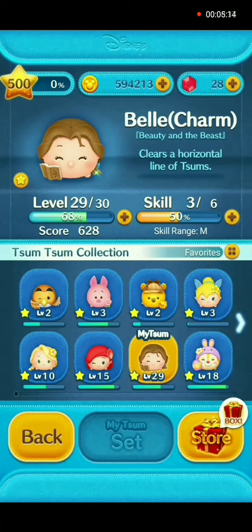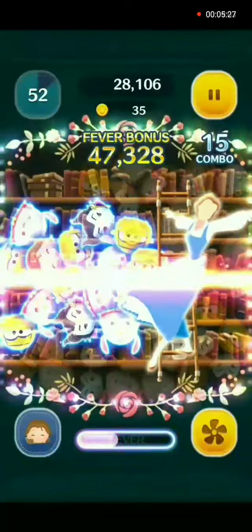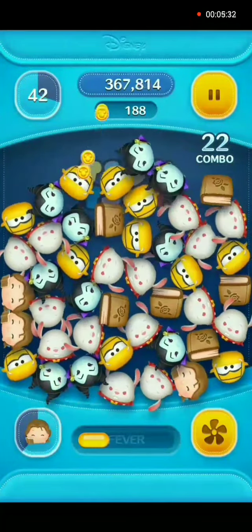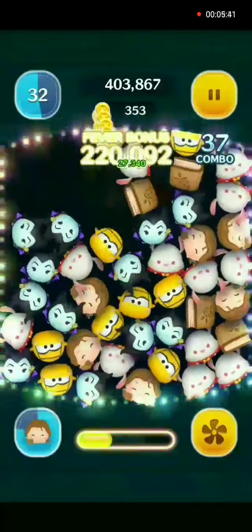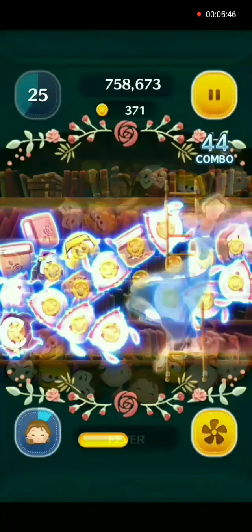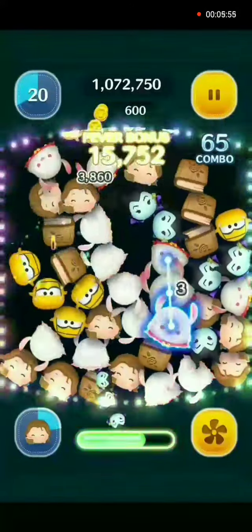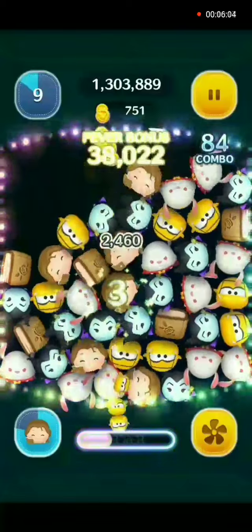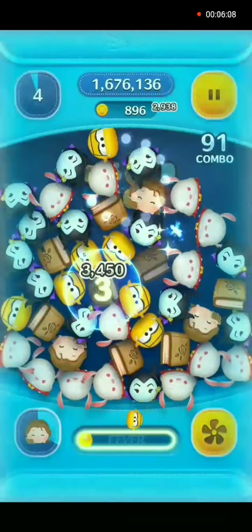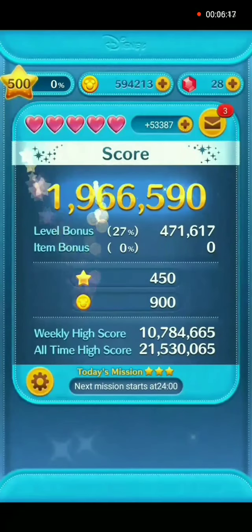The next charm I will show you is Belle charm. She is holding a book on her left side, so you will connect her and the books for one zoom type, and only three other zoom types will come out. Once her skill is activated, she will glide along horizontally across your screen. Four zoom types only, 900 coins, a little bit over 2 million.